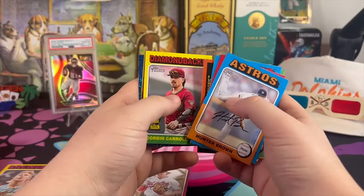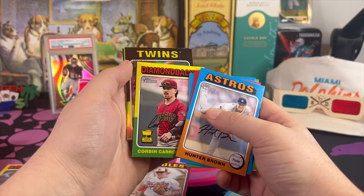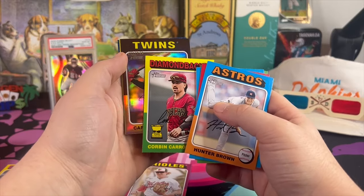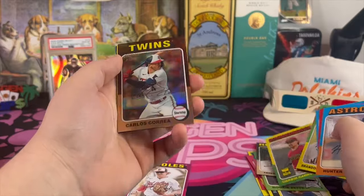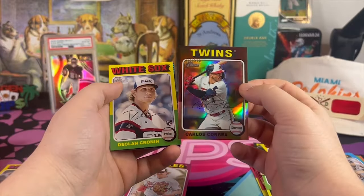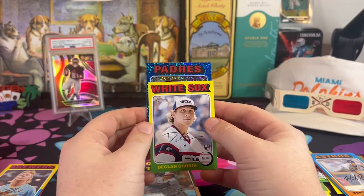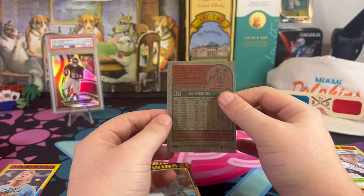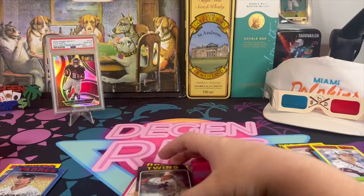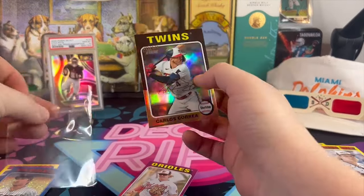Knowing how a color match would go crazy with Evan Carter — oh, we got something here. We got a chrome card numbered to 575: Carlos Correa. We gladly take those. Hold on, let's just get through this first. A Padre, Ha-Seong Kim, is our first of the blue sparkles, but the Correa is the better card for sure.